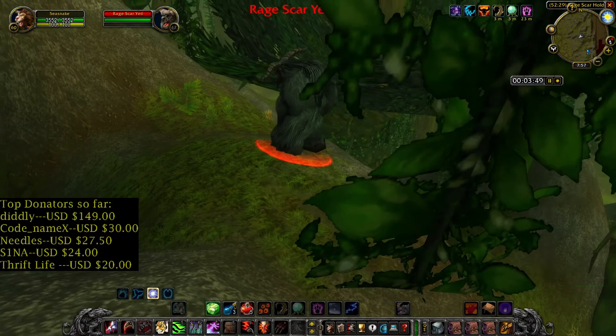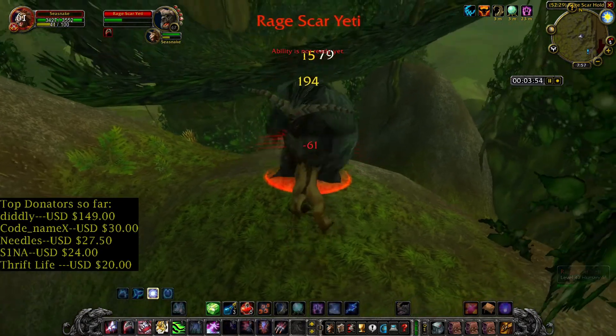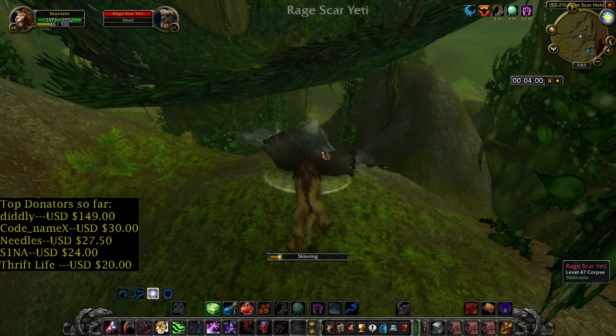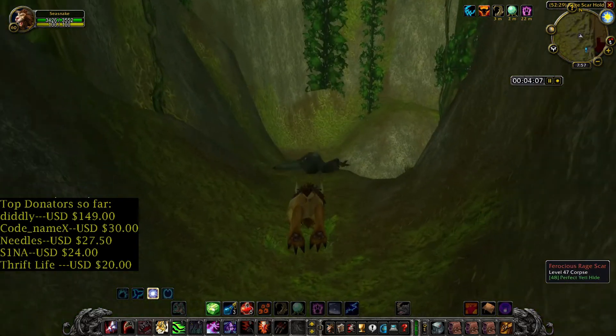Rage Scar Yetis are level 46 to 47 and have a chance to drop the same items as the previous mobs. These yetis are humanoids but they don't have pockets. They are dropping silver, which is a good thing, but since they don't have pockets, if you're playing a Rogue you can't pickpocket them.